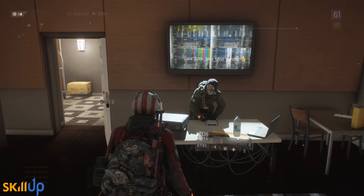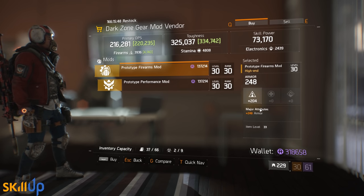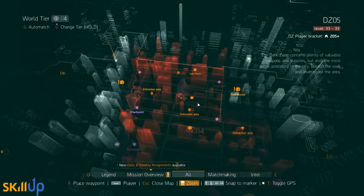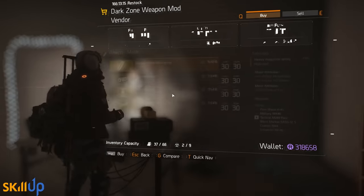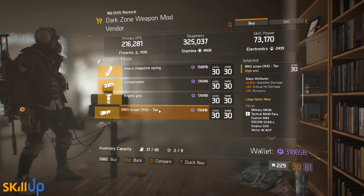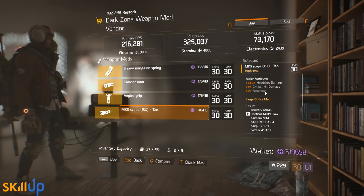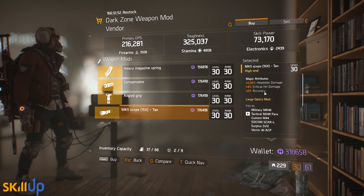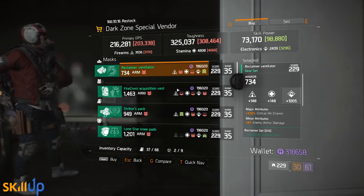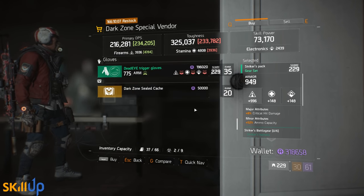The dark zone gear mod vendor is selling only two things this week: a prototype firearms mod with base firearms and armor — exactly what you want. The dark zone weapon mod vendor in DZ5 is selling a heavy magazine spring with crit hit damage, crit hit chance, and rate of fire — really nice especially for SMGs. He's also worth looking at for the MK5 scope, the 15x max zoom scope, with headshot damage, crit hit damage, and accuracy — all fantastic on marksman rifles. Finally, the dark zone special vendor in DZ6 at the top of the map is selling a bunch of 229 gear set items — check what you need, whether it's a Striker's pack or otherwise.